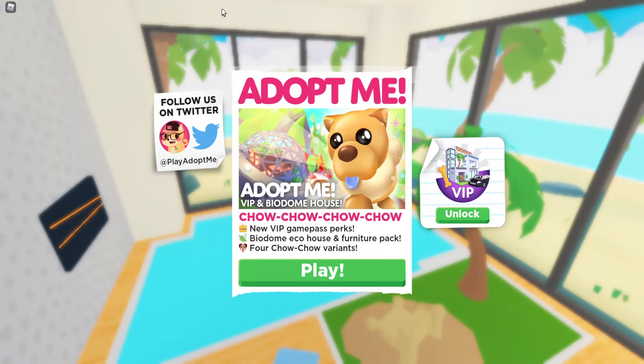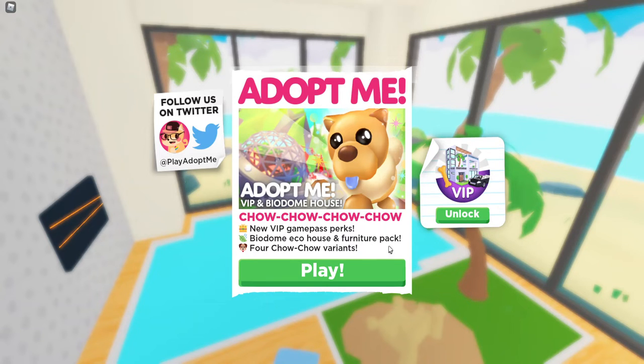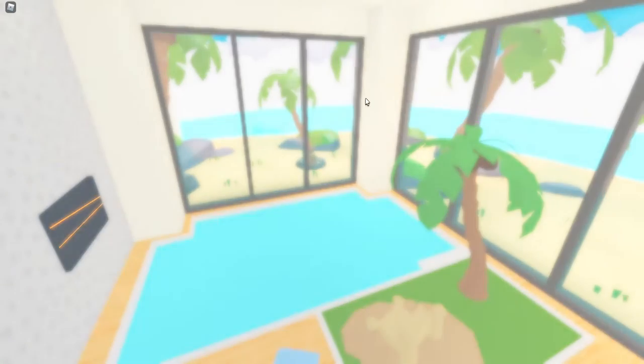Hey guys, welcome back to my channel! Today we are back in Adopt Me and I am super excited because they have changed the VIP package, which we will get to in a minute. They have come up with two new houses, new pets, and so much more. The VIP package changed its price — it used to be 400-something and now it is 750, so I didn't have it before, but I bought the new game pass and I'll show you what I got.